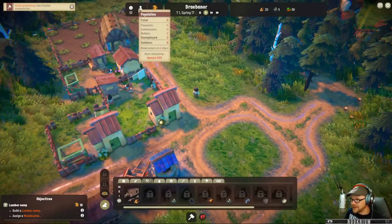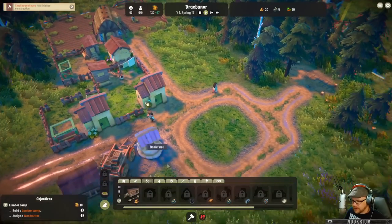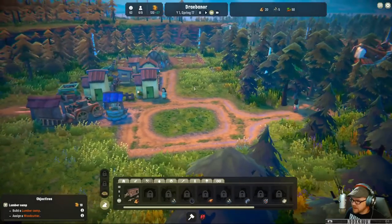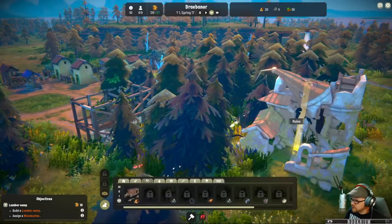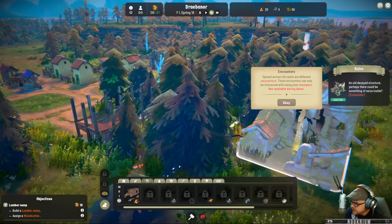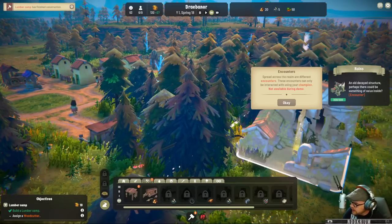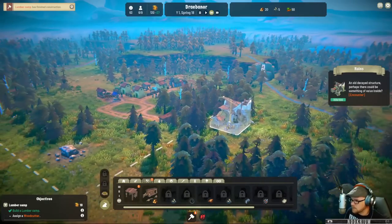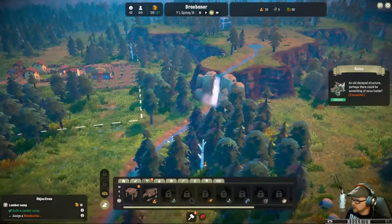We have room for nine people and six in town with two unemployed. Build a lumber camp — we're working on that right now. Let's put the speed up a bit. What's this over here? It is a ruin — not available during the demo. Spread across the realm are different encounters that can only be interacted with using your champion. An old decayed structure — perhaps there could be something of value inside. I'd love to see that, but I can't.